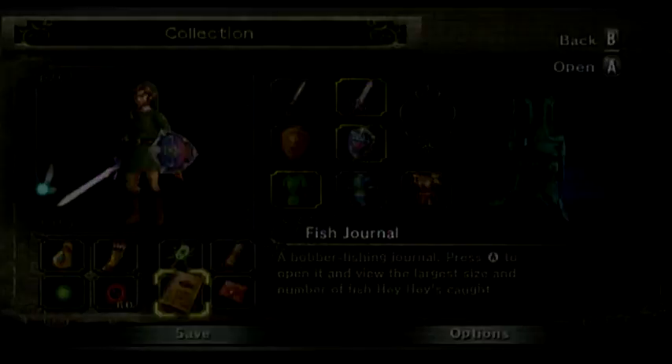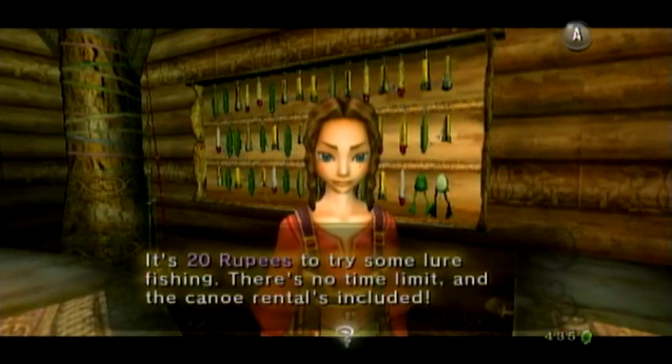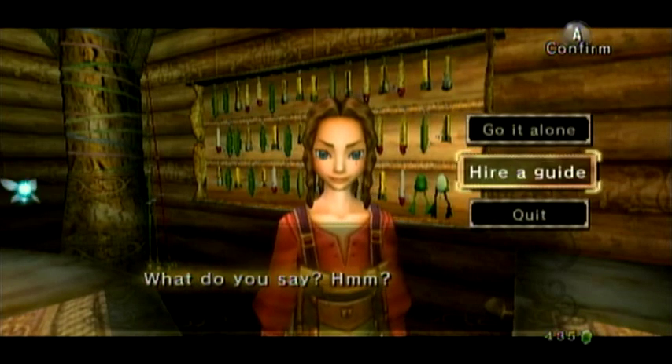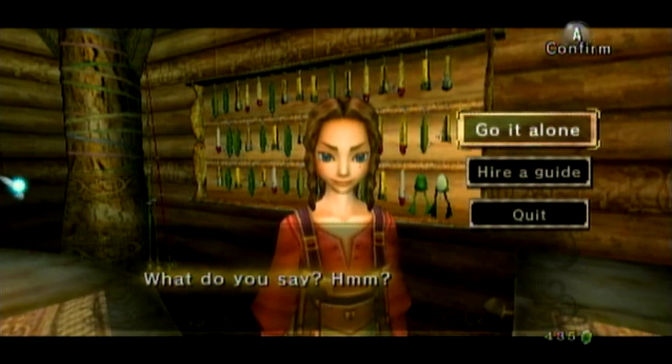So far we only have the greengill and the reekfish, which we caught during the main story. For those who haven't seen it yet, the greengill was collected in part 1, the reekfish in part 18, and I also got a skullfish in part 12.